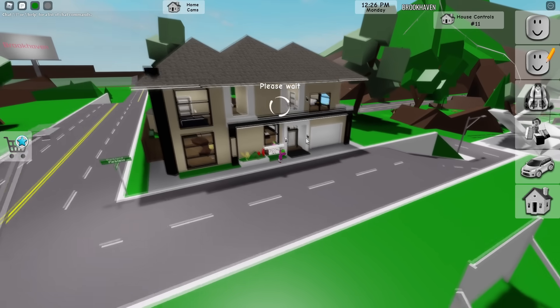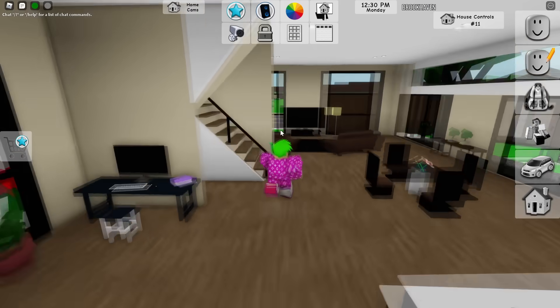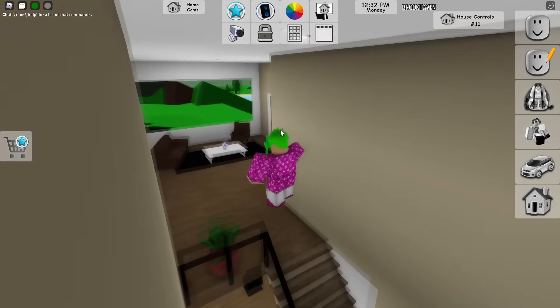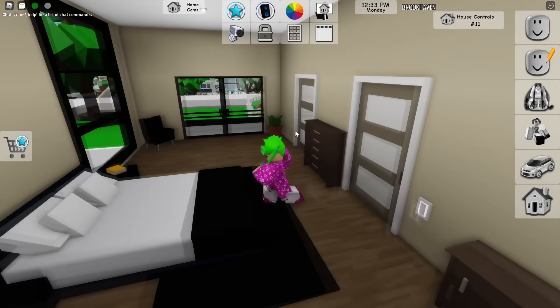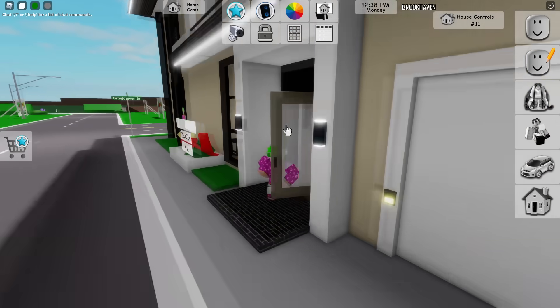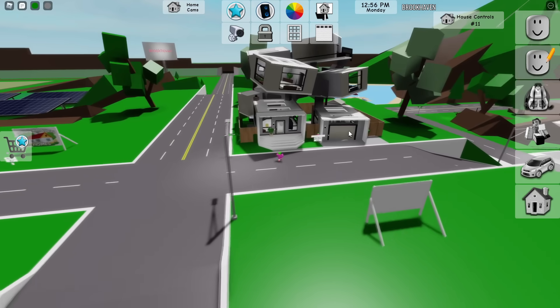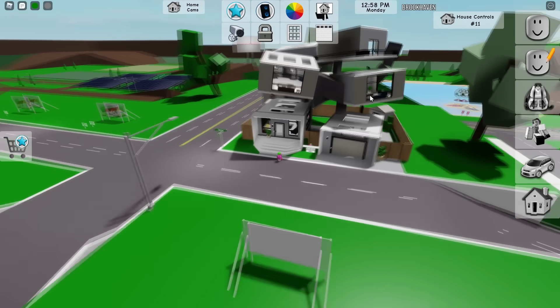The next premium house looks like it's been here since the beginning of Brookhaven — it's basically a regular house, nothing too special. Moving on, the next house is probably the wonkiest one here — the build is insane with lots of different rooms, everything is kind of tilted, so you can get dizzy walking around.